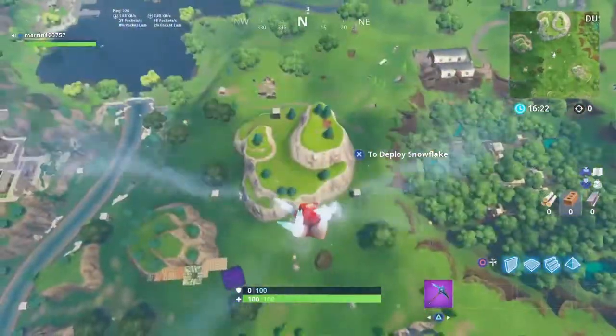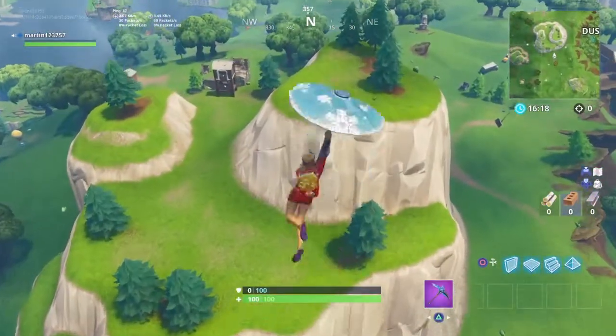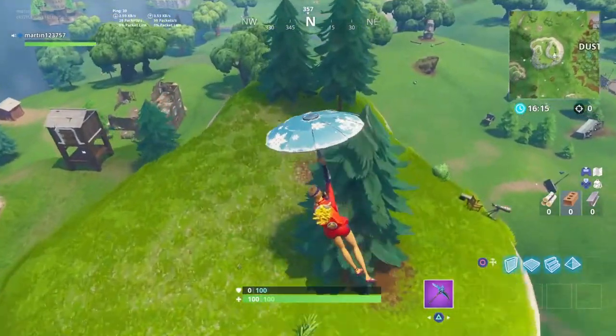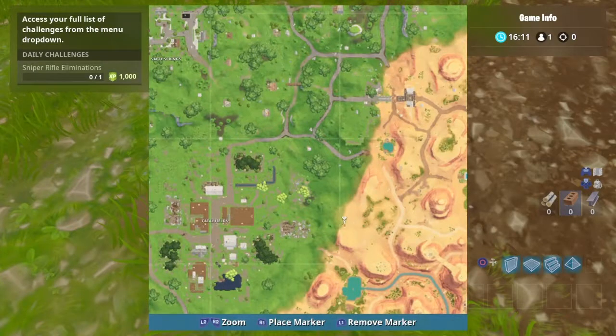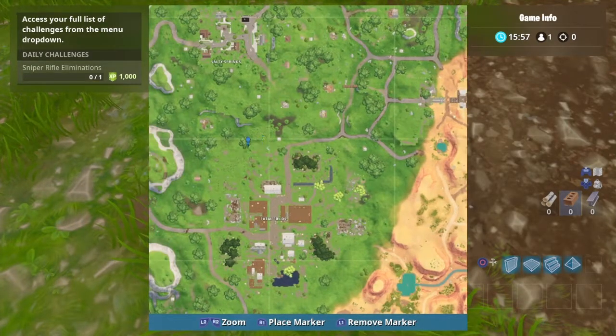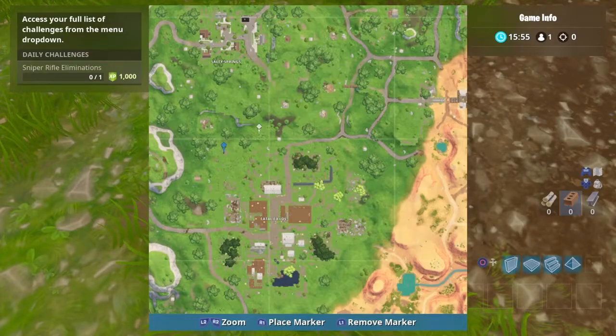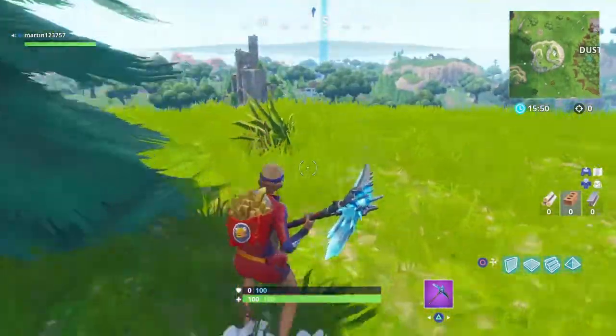Let me land so you can see through the map properly. There we go — so it first started here. This is where the cube started, and then it moved over here, up here, then it went up to this mountain, then it fell down. Then it moved along here to here, and that's where the first low gravity center is.